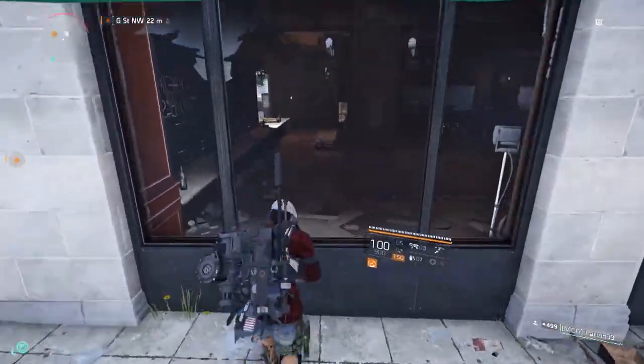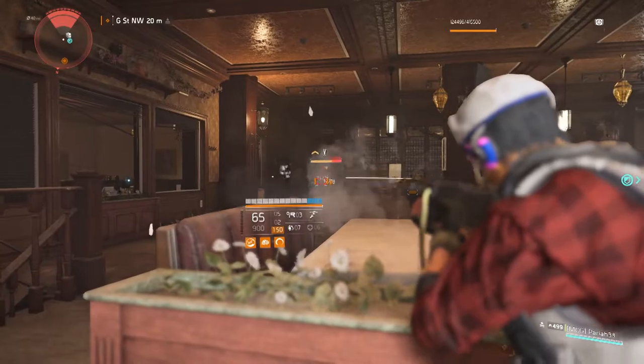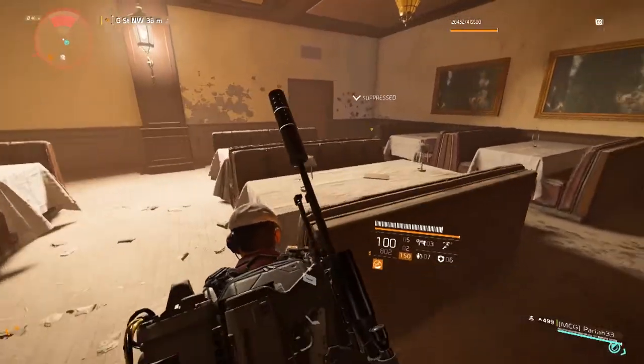Once you find the location, it's simple: kill all the Black Tusk enemies. When you kill the last enemy — the boss — he will drop the blueprint, which is the final piece you need for the holster.